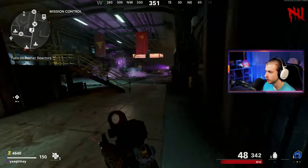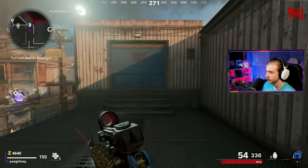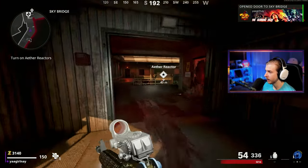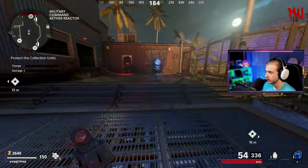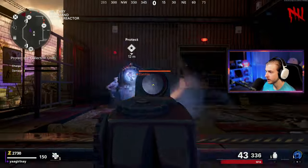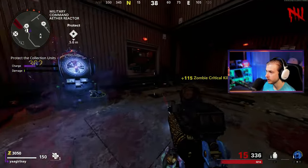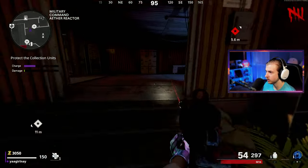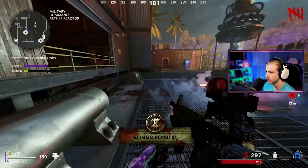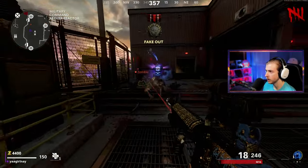We got the first reactor done. Don't get hit while it's blowing up — and that zombie was literally two inches away from me. He would have killed me. We just got to get this reactor started — I'm gonna do it immediately. This one is gonna be a little easier, knock on wood. Both our reactors are down here. Max ammo — perfect. We're one kill away from having an aether shroud ready. If we don't have enough to get pack-a-punch by the time power's on, I'm just gonna grab an ammo mod.